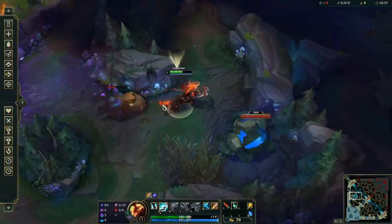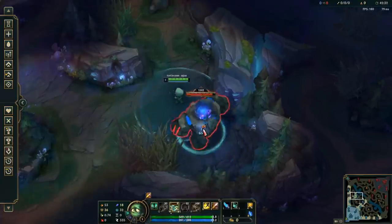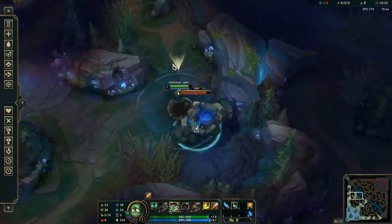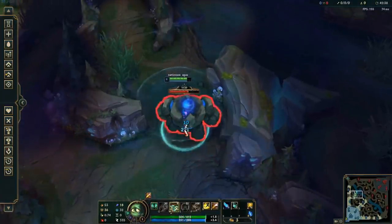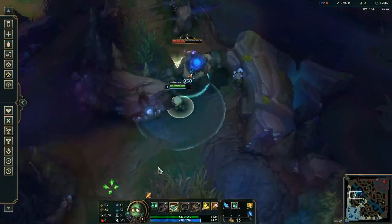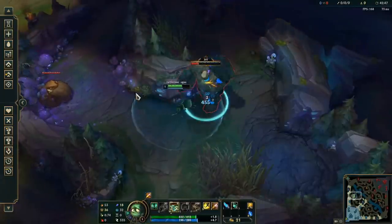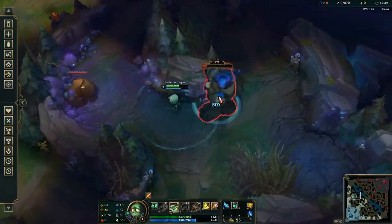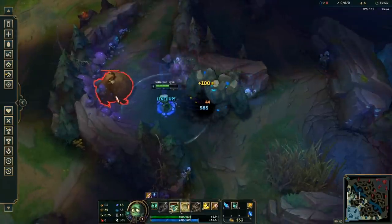Let's say you naturally attack 50% faster than a camp, so you'd normally be trading auto-attacks in a 1.5 to 1 ratio if you were standing still. This means in 6 auto-attacks, you'd get hit 4 times in return. But if you're able to force a 2 to 1 trade pattern, this means you'd only get hit 3 times in return. Over the course of an early game clear, you can prevent quite a lot of damage by using the correct kite ratios on each camp.